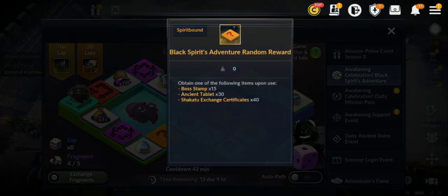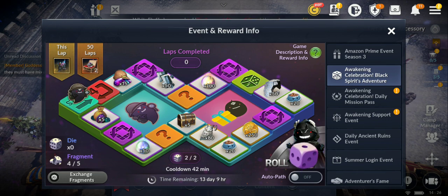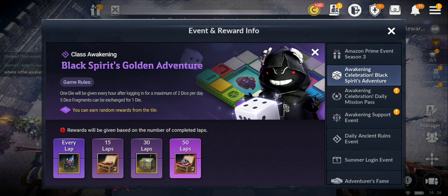Rewards include orange both stamps, 15 ancient tablets, Shakato exchange certificate 40, and more. There are four special purple squares on the board. If you land on one, you get transported to a different bonus map with better rewards. There are maps for fragments, essences, enhancement materials, Valx 50%, and more — about four or five different bonus maps total.